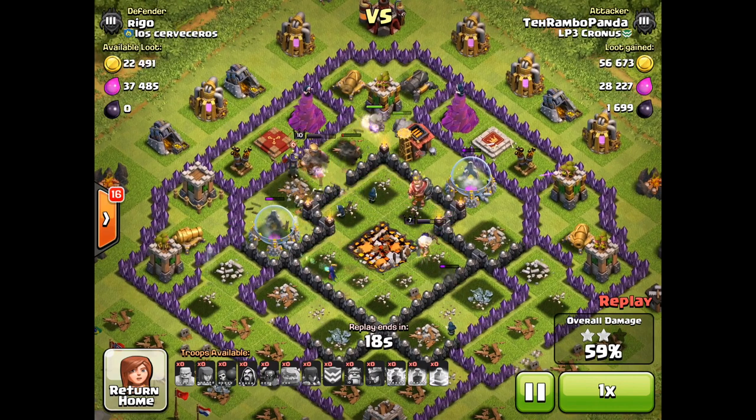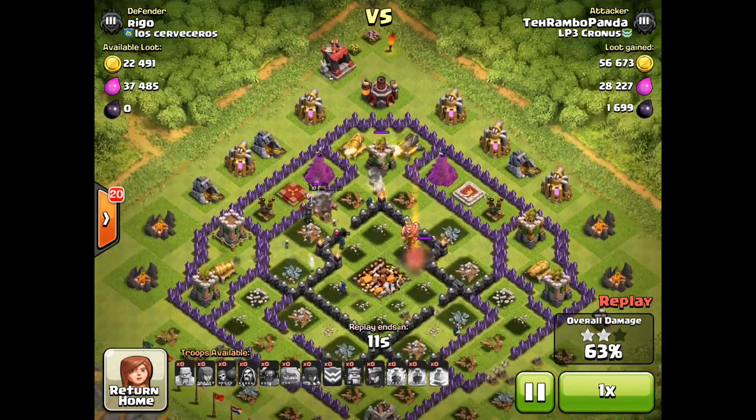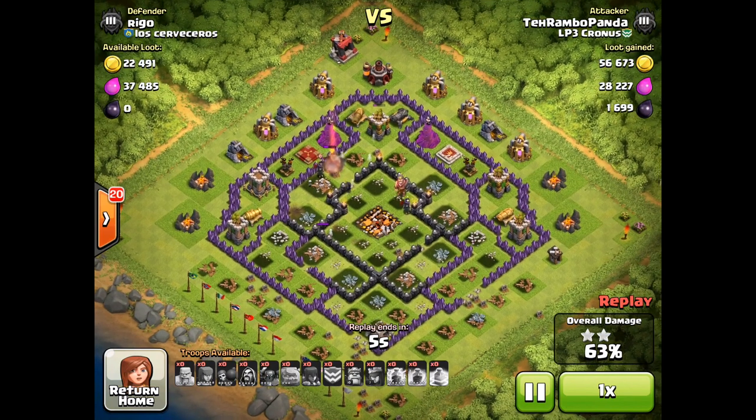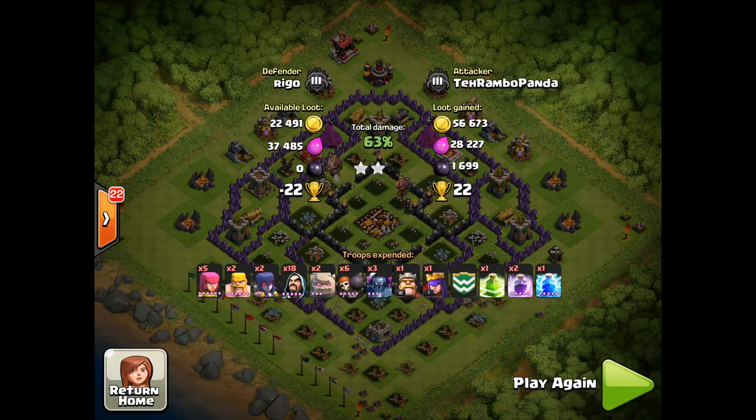This just shows that with good spell timing and placement, the correct army composition, and following the fundamentals of Go Wipe, you can attack much higher level Town Halls than your army would otherwise indicate — definitely showing that Go Wipe is a very powerful attack strategy.